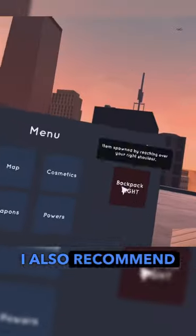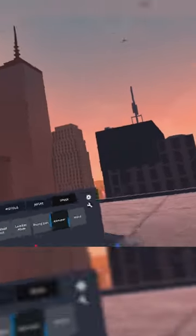I also recommend equipping the hammer on the left or right side so whenever you need to get around, all you have to do is just grab it out of your back.